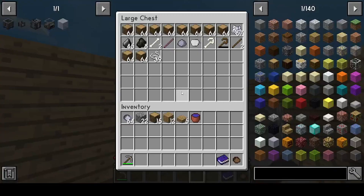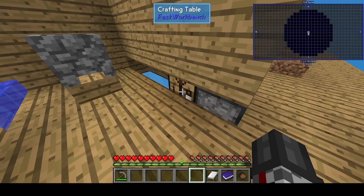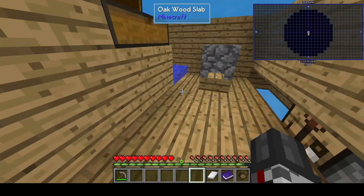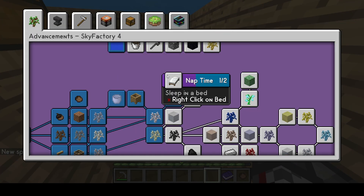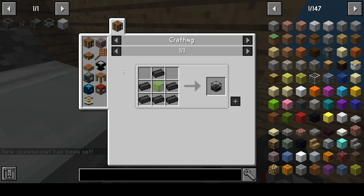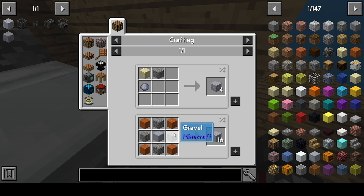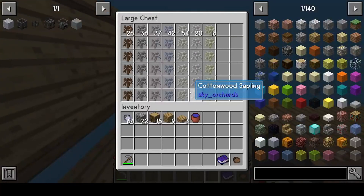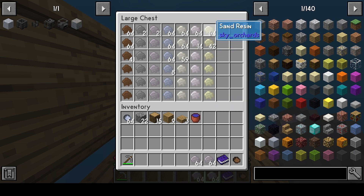I can use this for a bed — that's one of the achievements. I need to sleep in a bed. For this I need grout, and for grout I need gravel, sand, and clay. Gravel I'm doing fine with; I'll need the same amount of sand as gravel, and clay is less.